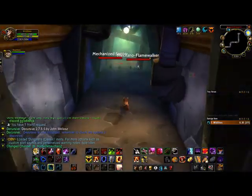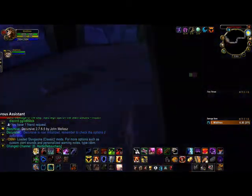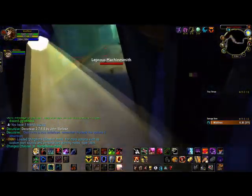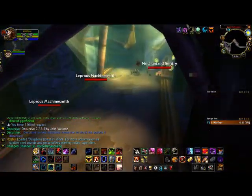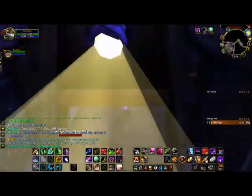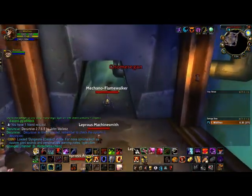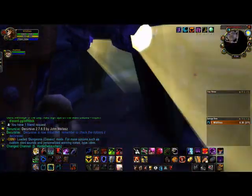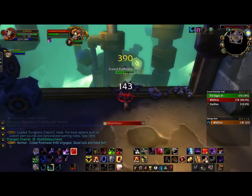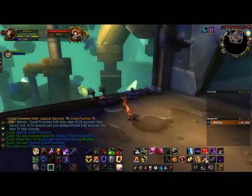So then you get yourself into Gnomeregan, and we'll just kinda put this on fast forward — you'll just stealth through the whole thing. Head straight for that guy. Booyah! Got a Pummeler — little victory dance.